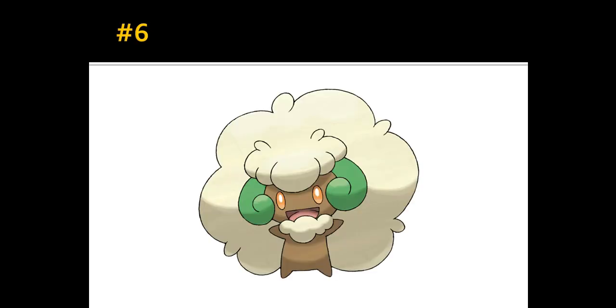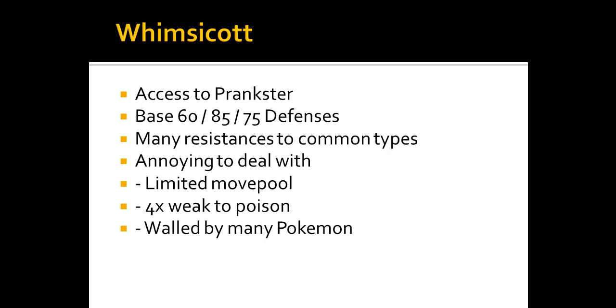Number 6 is Whimsicott — an interesting Pokemon with part Grass/Fairy typing, which is an excellent combination, and access to Prankster. It has base 60/85/75 defenses with many resistances to common types like fighting, earthquake, and rock moves, and is immune to Dragon types, which is very nice.